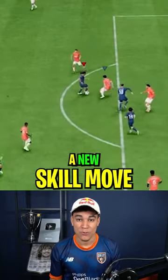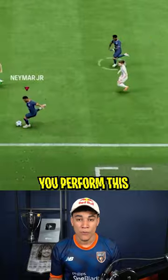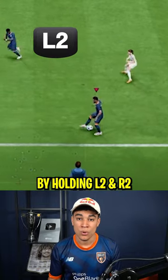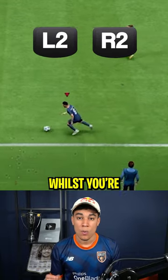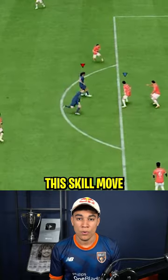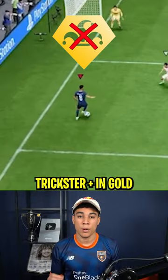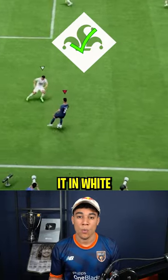EA just added a new skill move in the game based on Vinicius Jr. In real life, you perform the skill move by holding L2 and R2 at the same time whilst you're standing still. One thing you need to know: you can only perform this skill move with players who have the Trickster playstyle. They don't need to have Trickster Plus in gold — they just need to have it on white.